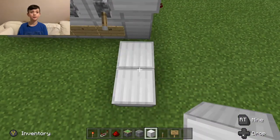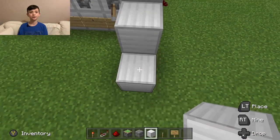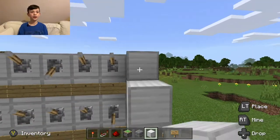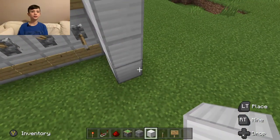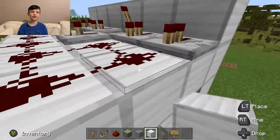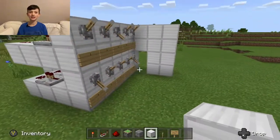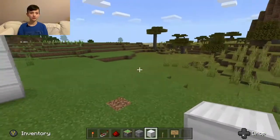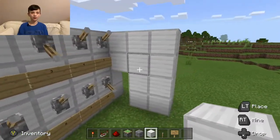Now what you want to do is place a wall around here. I'd suggest a wall around all your redstone, otherwise people will just come along and break everything and get inside. And then a wall around your house, all the way around, and we're done.